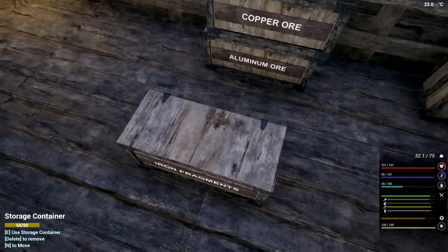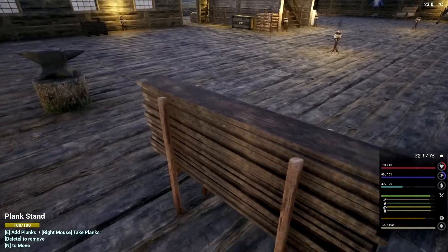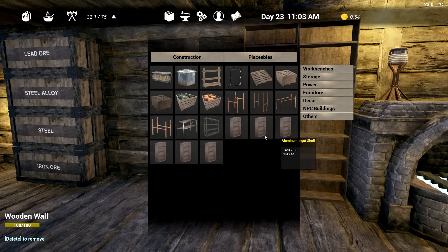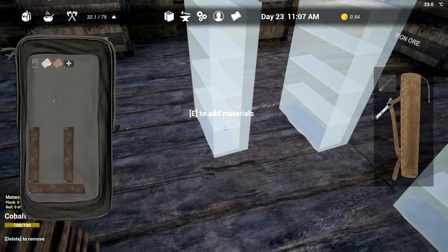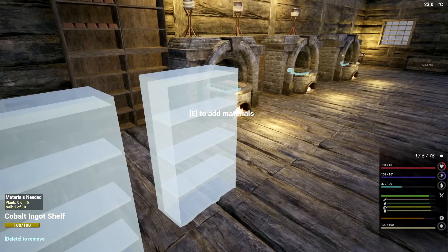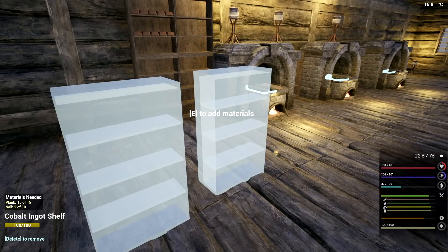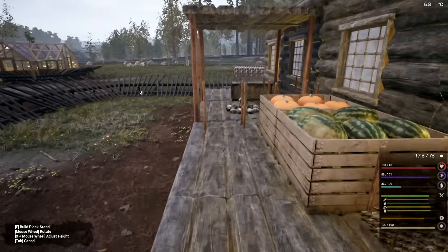If you want, you can always jump on top of your crate to make it a lot easier. We got two of those - four is actually pretty good for copper. Then I want to do some storage here for cobalt. Cobalt will be my next one, aluminum will definitely be one too. It's going to take up a lot of resources - we're definitely going to need to make ourselves some more storage. Yeah, it's gonna take a fudge ton of planks.